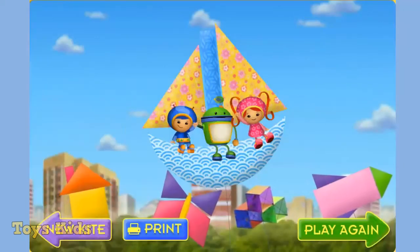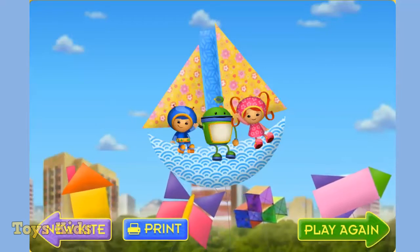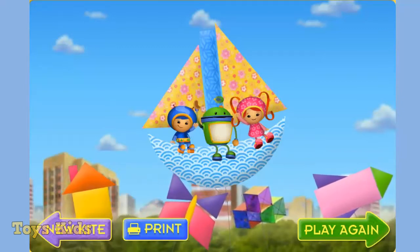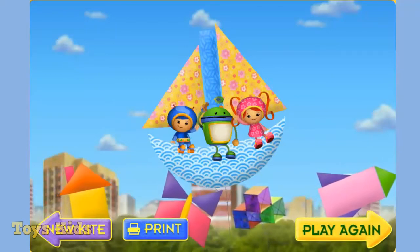Now you can fly your own kite at the festival with us. To fly your kite, click on it and move your mouse. You can also click print to print your kite. If you want to make a new kite, click new kite. If you want to play again, click play again.